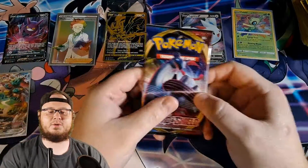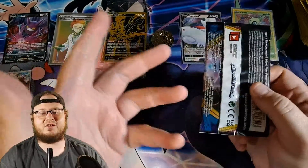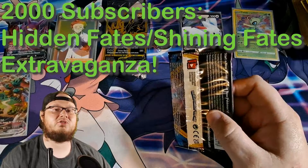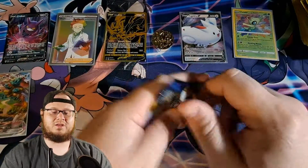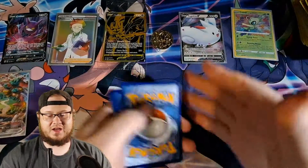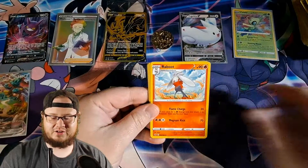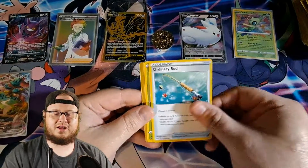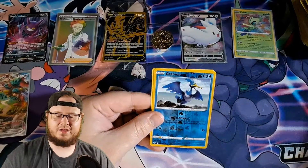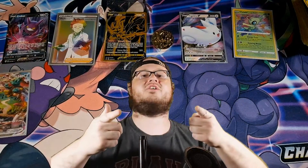If you're new to the channel, hit that subscribe button and that notification bell so you're notified anytime a new video goes live. Don't forget — when we hit that 2,000 subscriber mark we're going to be opening up Hidden Fates, Shining Fates, and Evolutions. Here we go, the last booster pack of this Zacian Elite Trainer Box. We've already gotten so much good stuff, what more can you ask for? Fire energy. Ordinary Rod, Rookidee, Snom, Wooloo, Zigzagoon, Sizzlipede — reverse holo — Cramorant and Sandaconda. Thank you so much for watching and I will catch you next time!